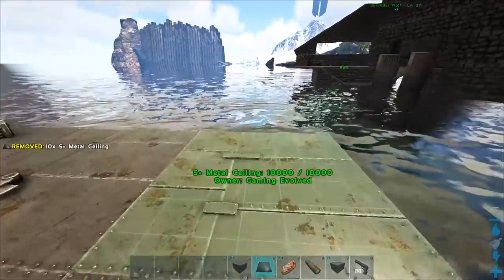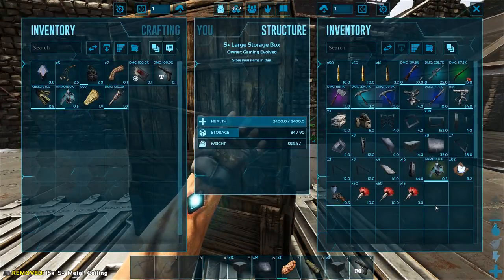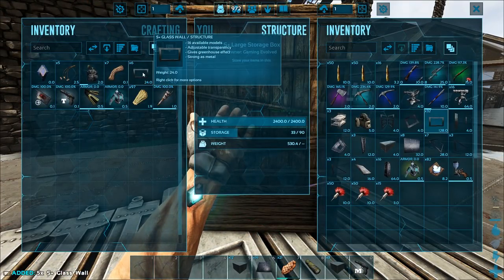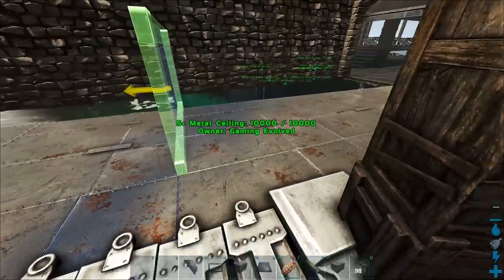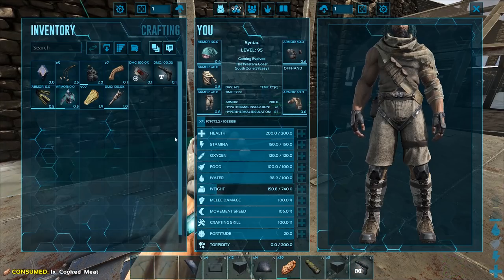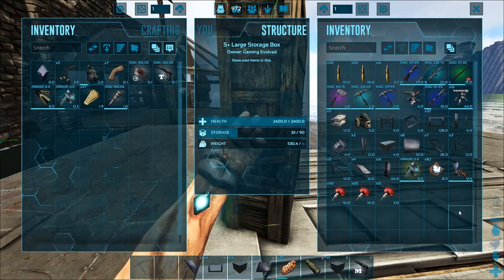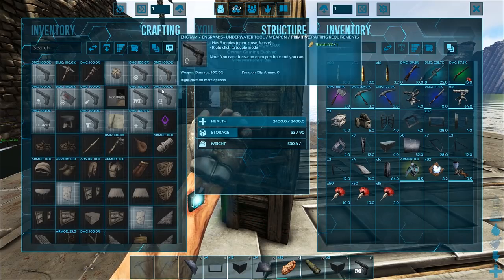We'll start by extending this out by another foundation on every side. On the front we're gonna put one ramp. I need to start placing some walls so I have the alignment right. I need my demo gun — do I not have one? I could have sworn I had one. All right, let's just make a new one.